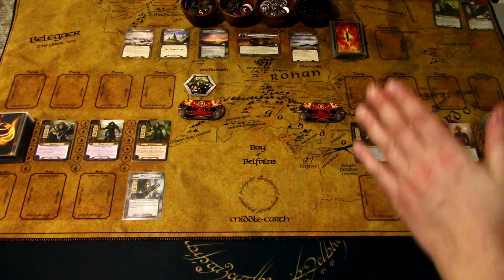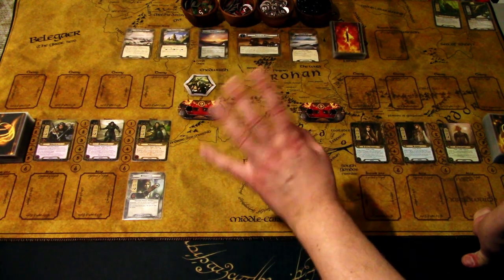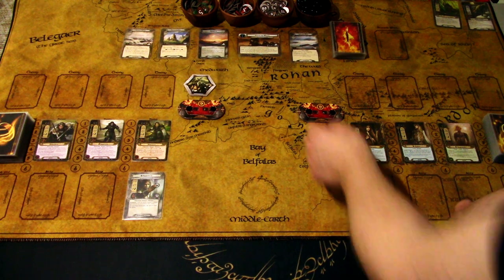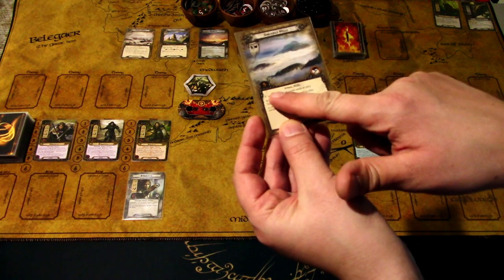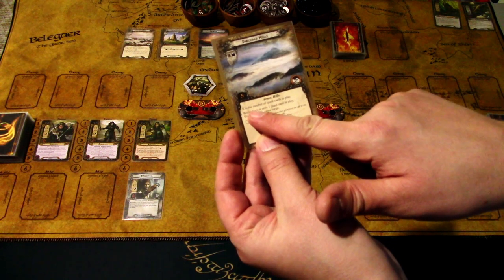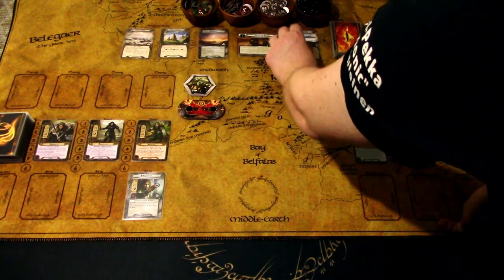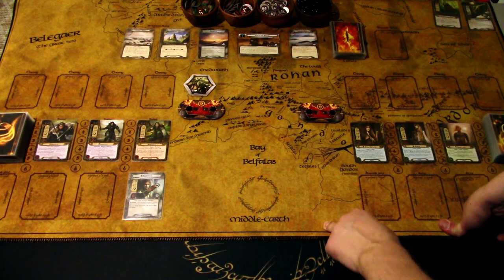I might mess up forgetting to put out an encounter card when we flip this objective, but it is what it is - just note me in the comments. We have the Shrouded Hills location in play, and first we need to get rid of it. It has five progress needed. While there is only one quest card in play, Shrouded Hills has Surge - but we didn't reveal it, we just put it into play as the active location.